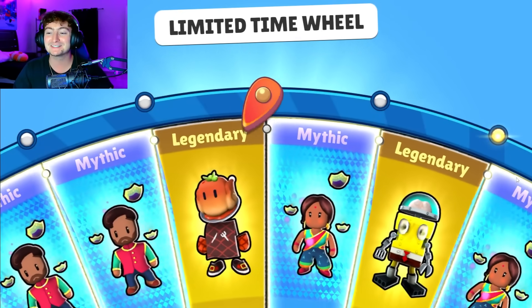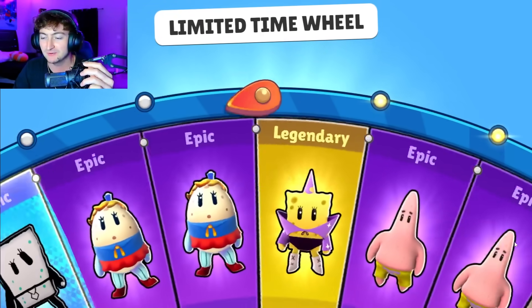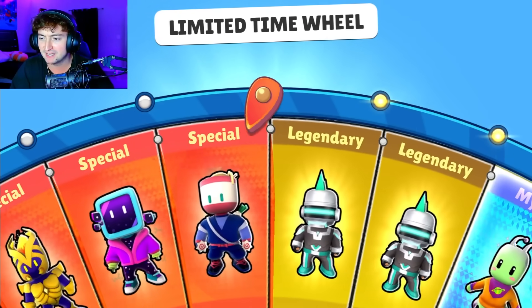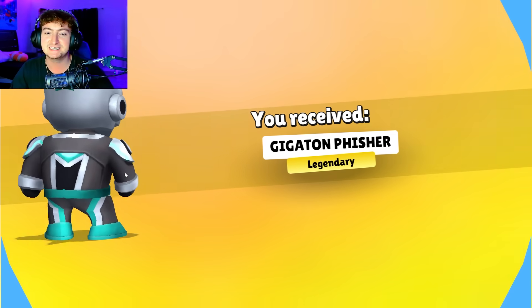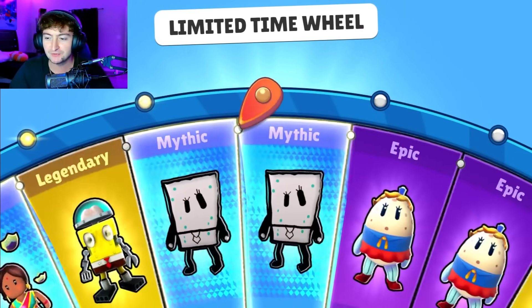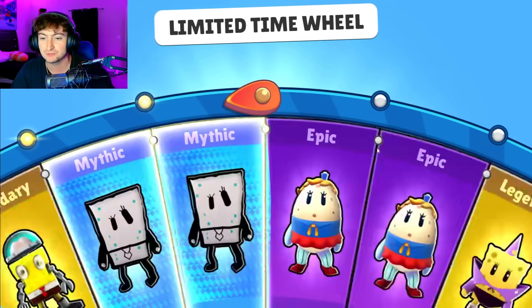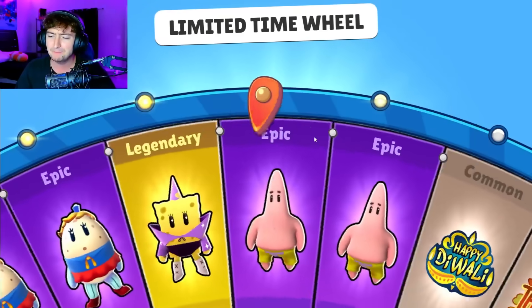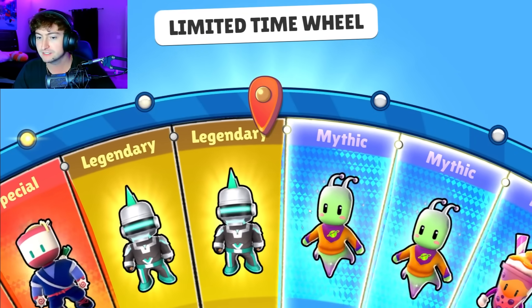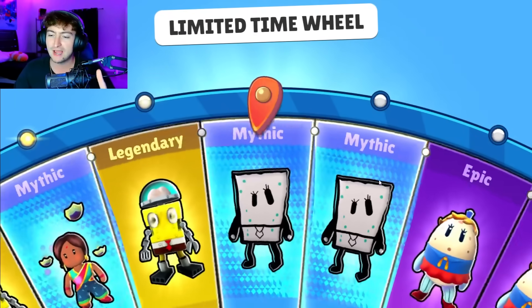This update is going to be crazy when it fully comes out. We have the robot Spongebob to start out. What do we get second? Give us Patrick. We got the Daft Punk-looking dude. No shards for this wheel — this is the beta, just to be transparent. We got Patrick and he's an epic, which is a little surprising. In my heart, Patrick is number one. He's the best Spongebob character. Don't at me.